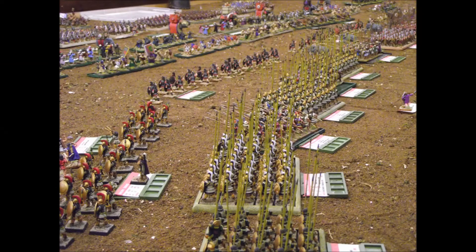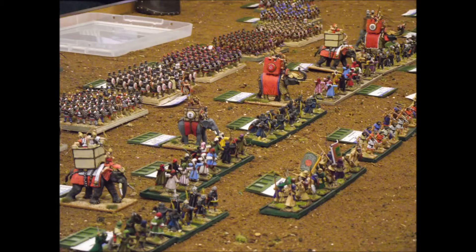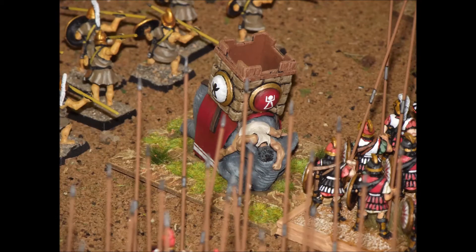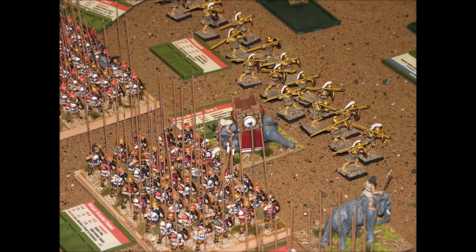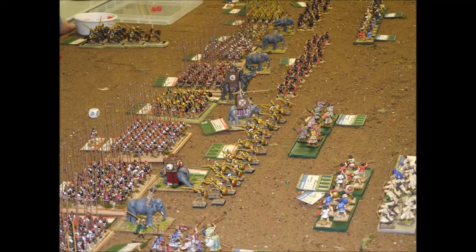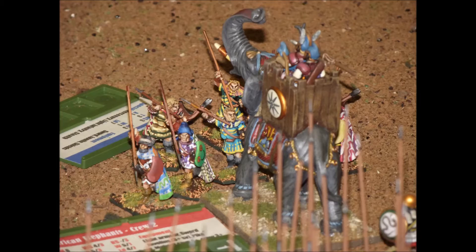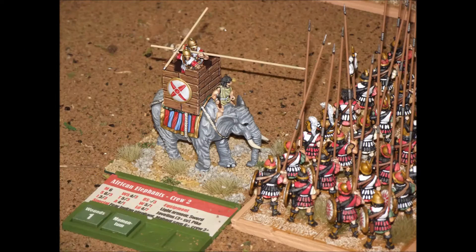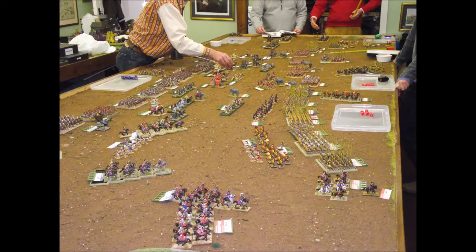Antiochus himself charges straight into action on his right flank and manages to kill the Galatian chieftain, which again on Ptolemy's left flank means that his troops there are being pushed back quite quickly. For the first couple of game turns everything seems to be going Antiochus's way — even Ptolemy's elephants are being shot at by a fairly strong screen of skirmishers, and several of the elephants are stampeding, actually turning around and attacking their own troops. This is quite a big feature of this battle because there are a lot of elephants involved, as you can see here in an overview of the entire battlefield.